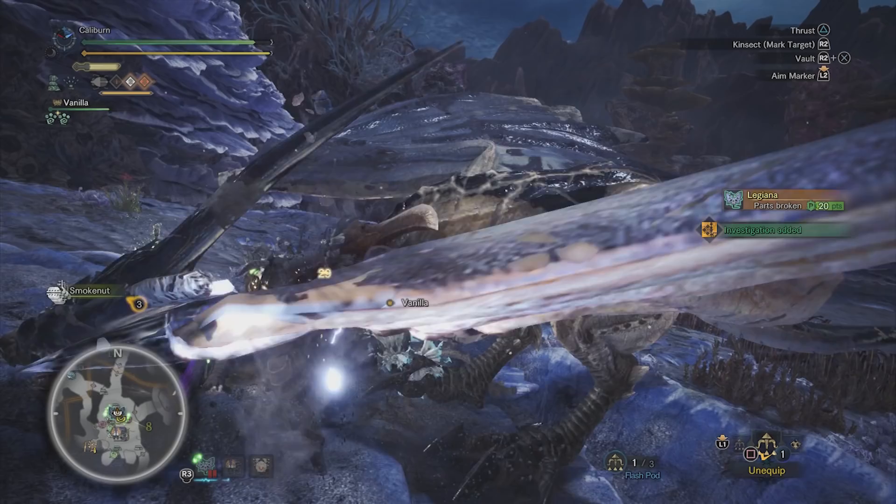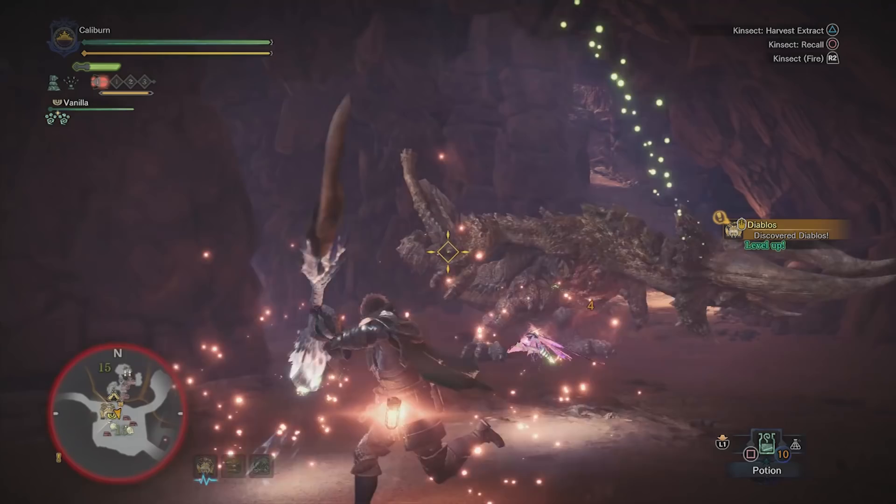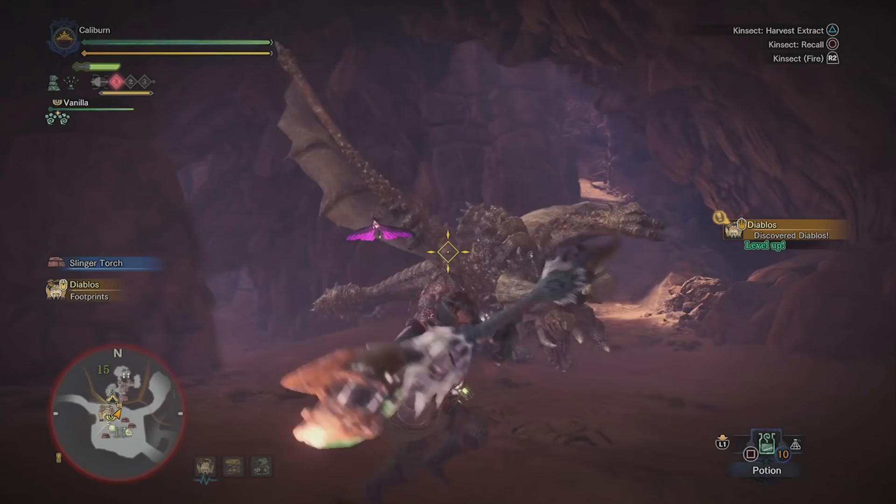To finish up, your mandatory hunts are Odogaron, followed by Rathalos and Diablos in whatever order you choose. After beating the Zora Magdaros set piece and killing a deceptively strong Pukei-Pukei, you'll gain access to high rank quests. Congratulations, the baby gloves are coming off.